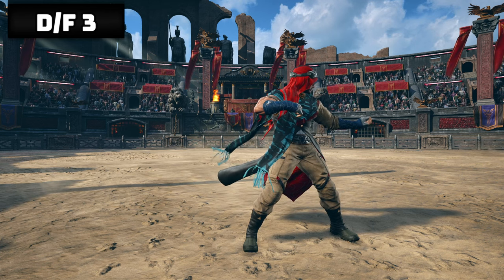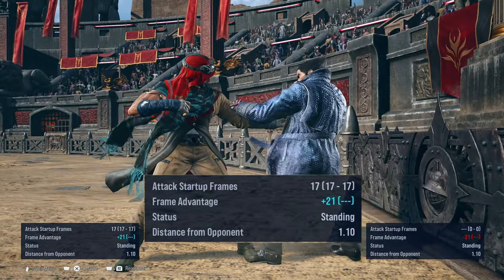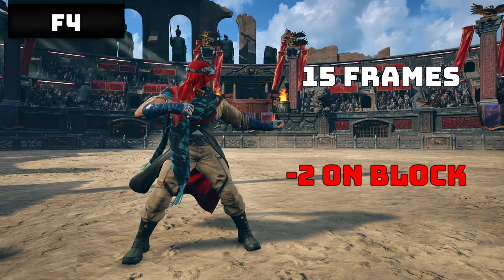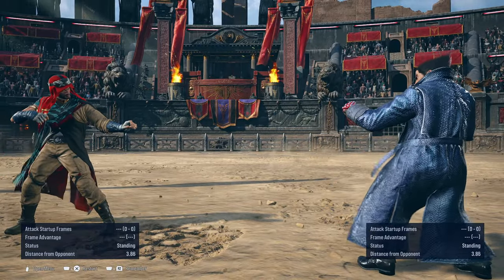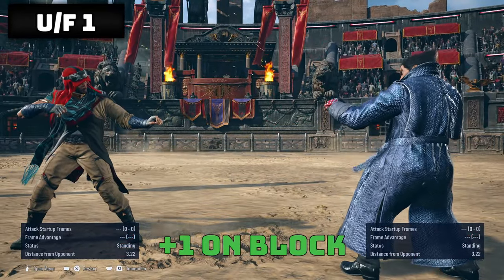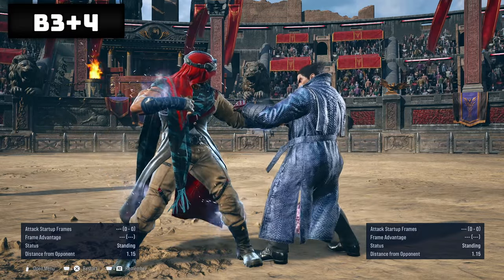Down forward 3 gives wall rebound to plus 21 on hit, while minus 9 on block. Forward 4 is another homing high move at 15 frames of startup. It's only minus 2 on block, while on hit it knocks down. It also gives a free back 4 when the target is grounded. Up forward 1 is a heat engager, while knocking the target down without heat, and plus 1 on block. Back 3 plus 4 is another heat engager that also power crushes, leaving you in an armored state for a few frames to tank incoming hits.